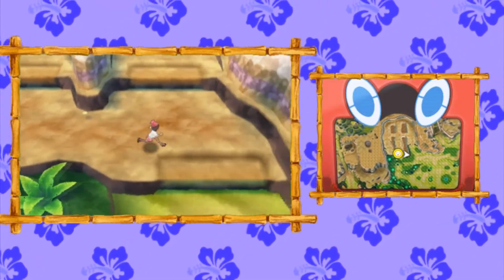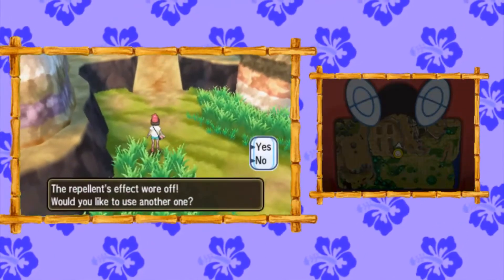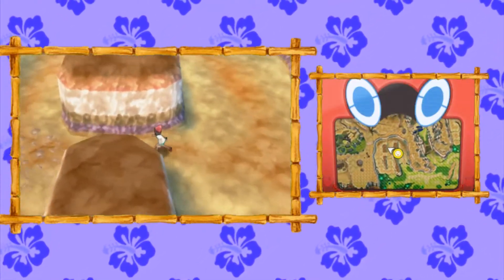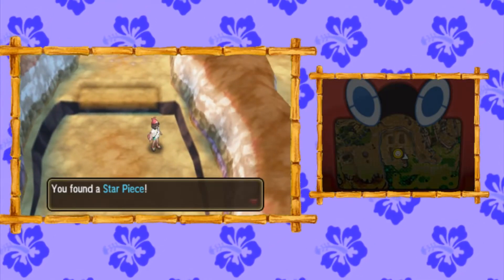Jump off this ledge, and this time we're going to make a loop and do it again. Jump off that ledge, loop right back around, and definitely spray that Repel even though there's still a Pokemon that can attack you. This time we're going to squeeze our way through here, jump off the first ledge, and find a Star Piece.